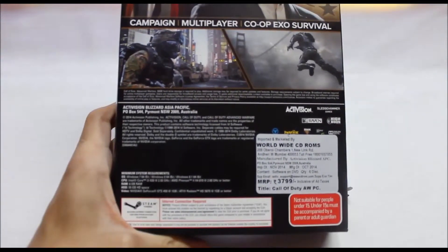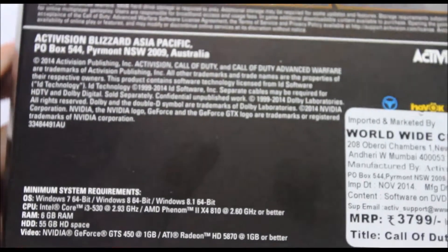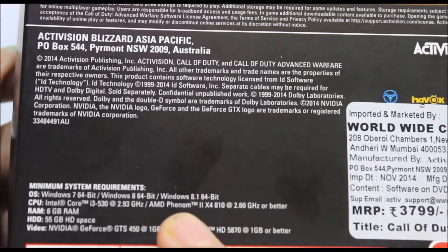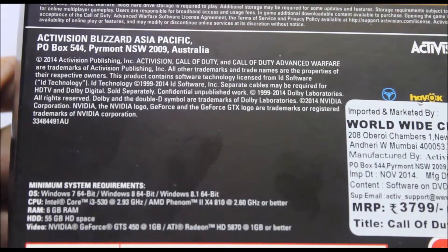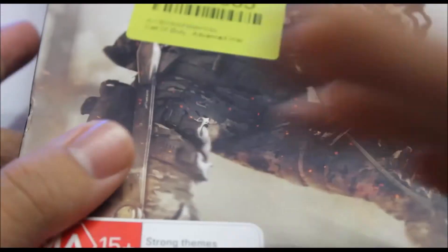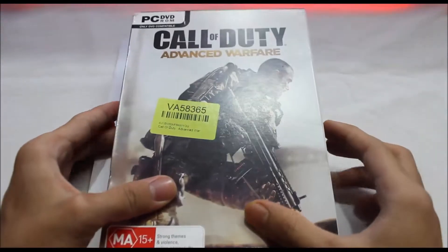On the back side we can see logos and pictures, and over here are the system requirements. Before playing this game you should check your system too, to see if it's going to run nicely without any lag or problems. These are the minimum requirements. You can also check the Call of Duty site or Steam for the minimum and recommended requirements. You're also going to need Steam and an internet connection. Okay, let's focus out — let's open this box now.